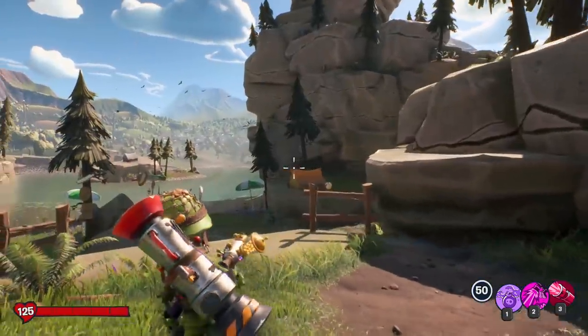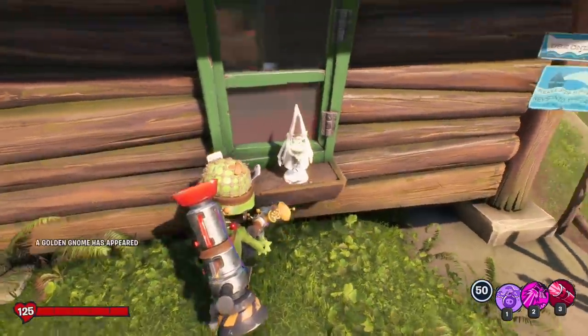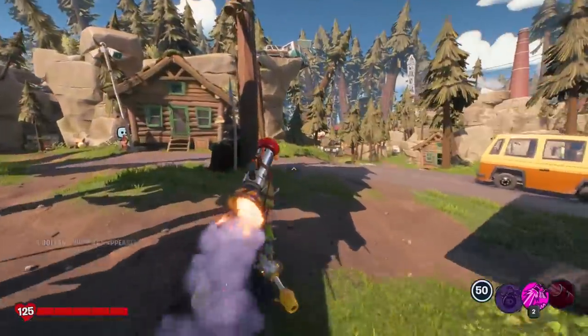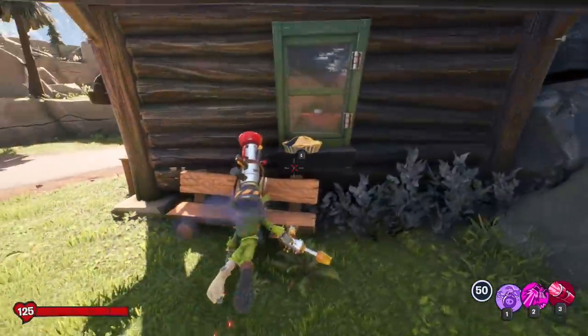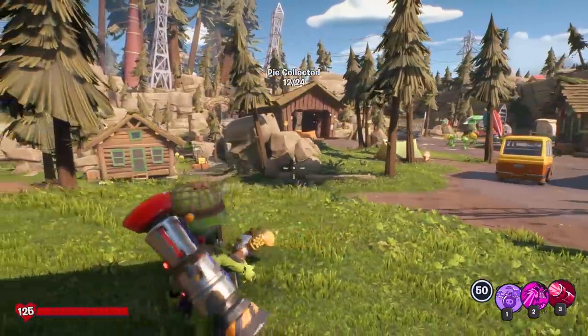We are now in Weirding Woods, and you would think that this would be a pie, but you go to eat it and it's a gnome. Over here on the other windowsill is the actual pie — that one confused me for a bit. But there you go, we're halfway there.